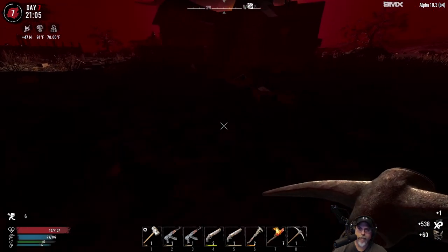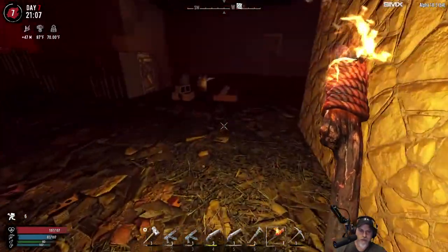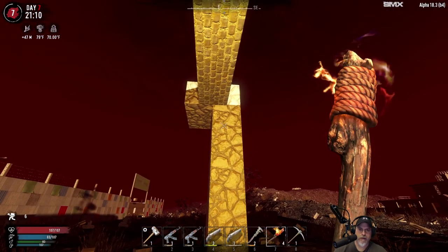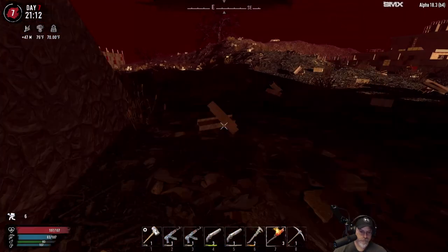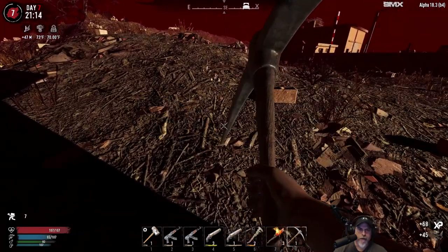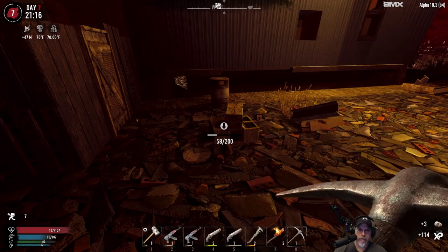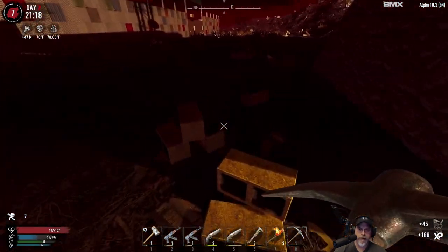We've got seven torches - that's the other thing we should do. Let's put a torch there, and a torch there and there, so we have just a little bit of light. Maybe we'll even put one right there so we can kind of see what's going on. Let's just hit the scrap iron with the remaining time we have here. Lots of scrap iron in the wasteland.